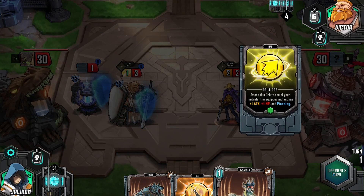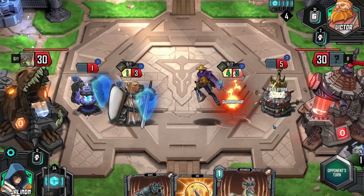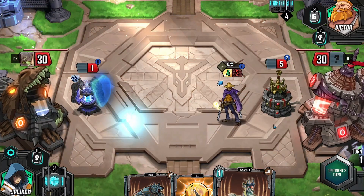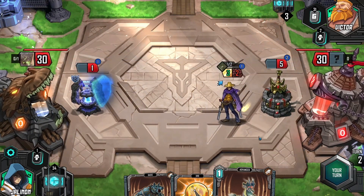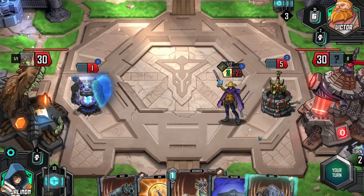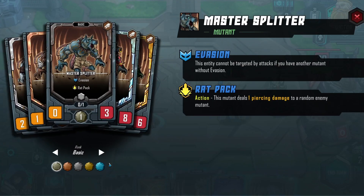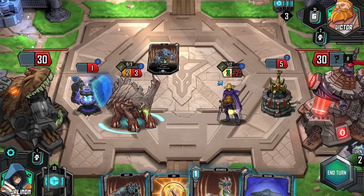I don't think he has the unsheathe ability — I think that might be old text. Sir Puggington! Aw man, he's going to evolve too. So we've got you. Rat Pack — how much damage does that do? One piercing damage. I'm going to try to do this — please attack.